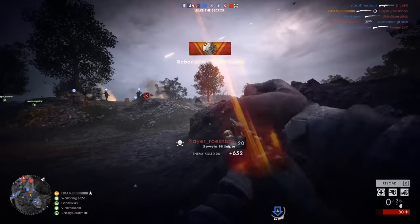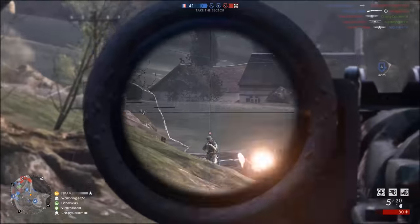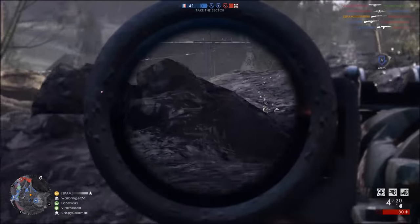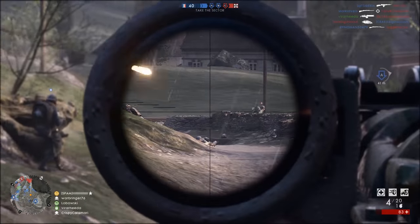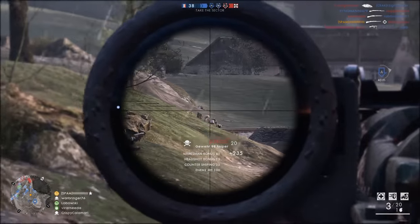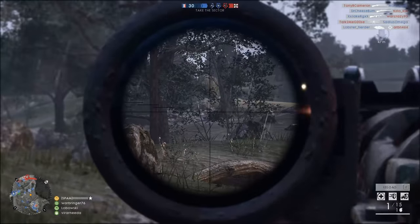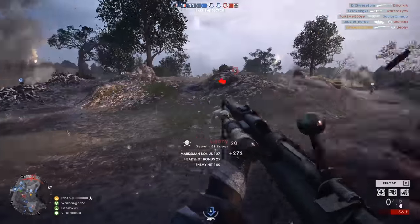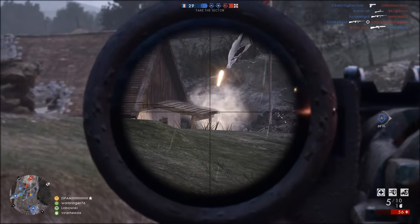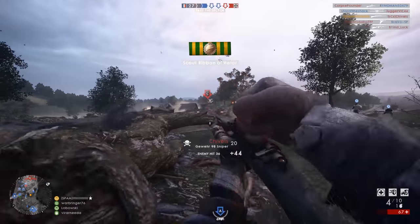My two favorite sniper rifles are still the SMLE Marksman for all-around sniping — good for medium-range sniping with a very effective sweet spot for those kinds of ranges. And then the Gewehr 98 for long-distance sniping, as it has the fastest muzzle velocity in the game. You also have a sniper scope option for that as well, and it's got a pretty good long-range sweet spot to boot. So those are my two favorite sniper rifles, and I'd certainly give them a try if you haven't yet.